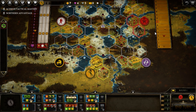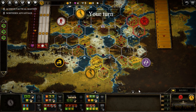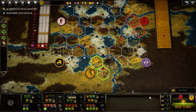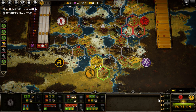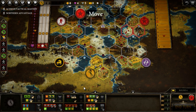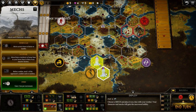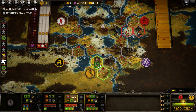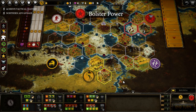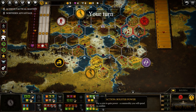On round one we will produce, on round two we will trade two iron, on round three we will produce again, on round four we will trade two more iron and deploy our first mech, which will be Serf (Split).